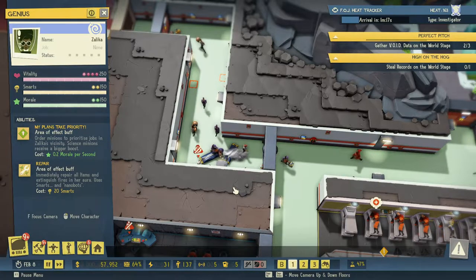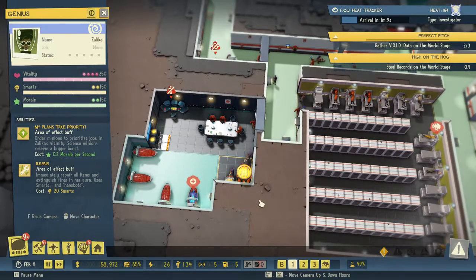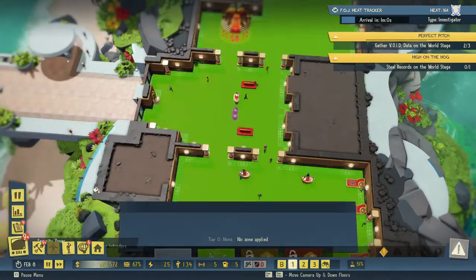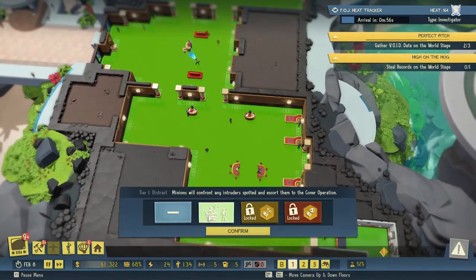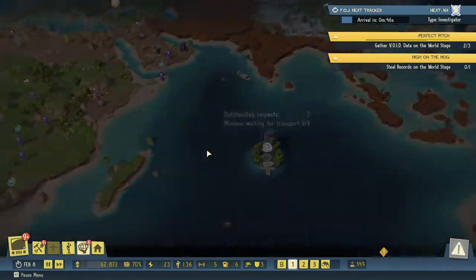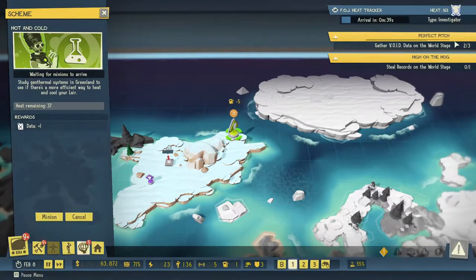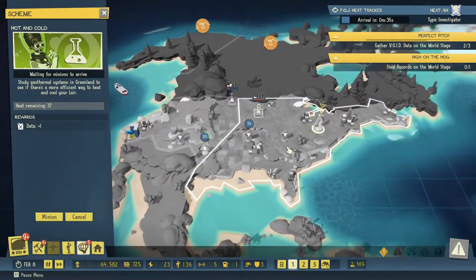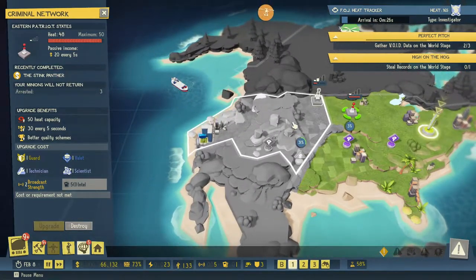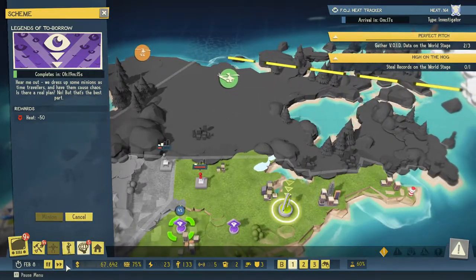And the body bags are getting cleaned up — nice. Let's see, we have six intel right now, can we confirm? Let's get that data. We need to steal some records — that's here. This is going to go over there, there's no doubt about that. Maybe not — we are reducing heat. We'll see, let's speed up time a bit.